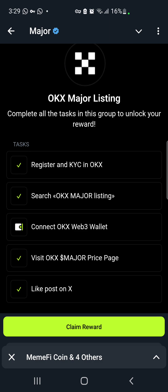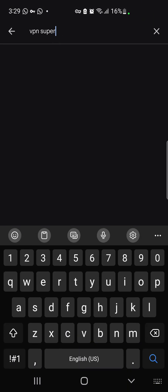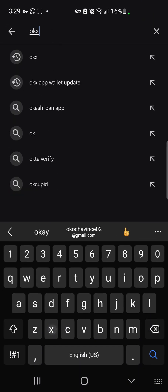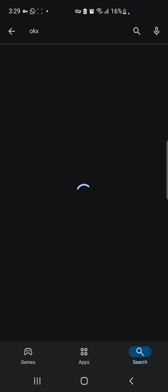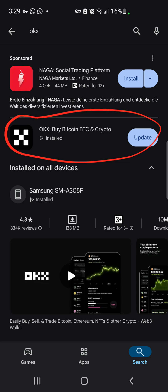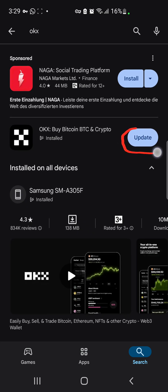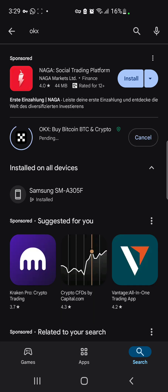Now head back to the Major mini app on Telegram. Then go to the Play Store again and download OKX. Click on it — this is what we're going to be dealing with. You might want to download it fresh; for me I'll click Update since my app is outdated. Let's wait a few minutes for it to update.